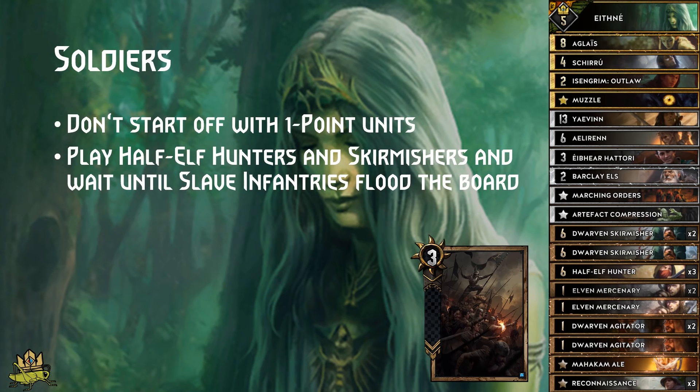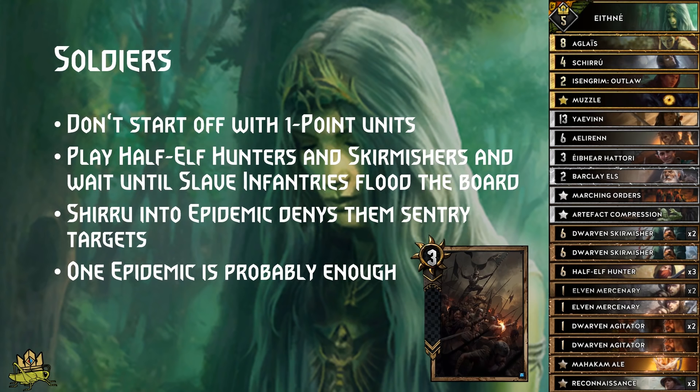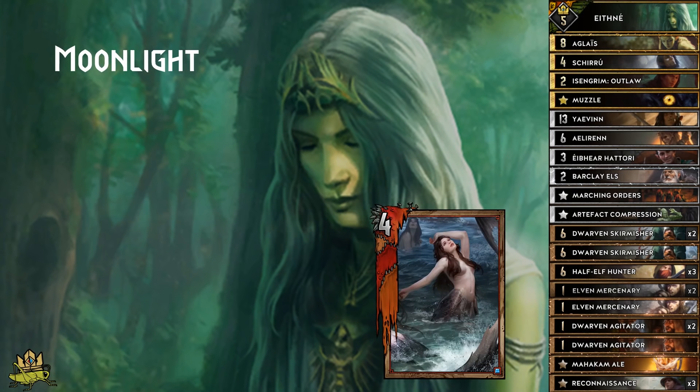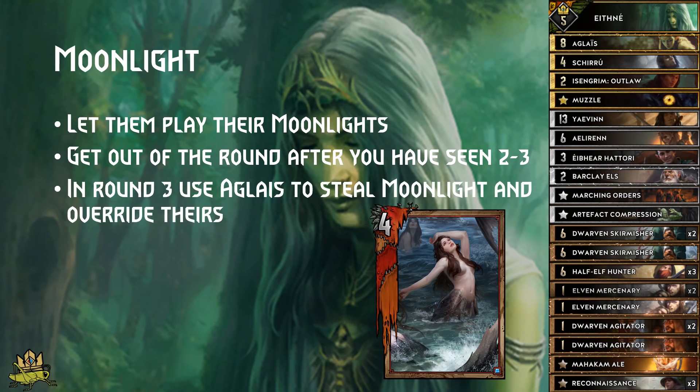For Soldiers: they'll play lots of Slave Infantries, so don't play your 1-point units. Start with Half-Elven Hunters and Skirmishers, wait until 2 or 3 Infantries are on the board, then use Shupe with Epidemic to clear them all and deny Sentry targets. When they set up again, use Ifni to repeat — though typically one Epidemic is enough. For Deathwish: Muzzle Archespore early and keep putting points on the board. Consider Double Artifact Compression on their Daos — not a lot of points initially, but it prevents Brewers from resurrecting them and denies a Gryphon target. If they play 26 cards and Nova looks imminent, keep Shupe to get rid of her. For Moonlight: let them play their Moonlights and get out of the round after seeing 2 or 3. In Round 3, when they use remaining Moonlights, use Aglais to steal one from the graveyard and override it so Werewolves won't trigger. Don't rowstack too much or Blood Moon will punish you.